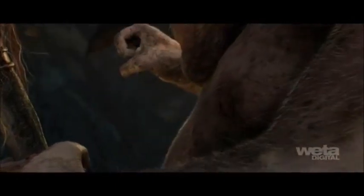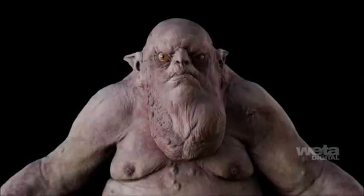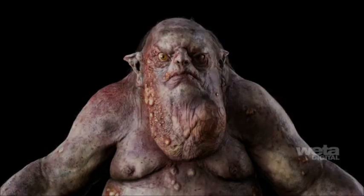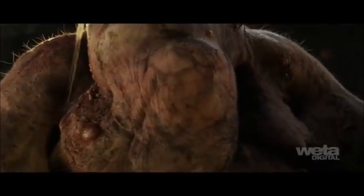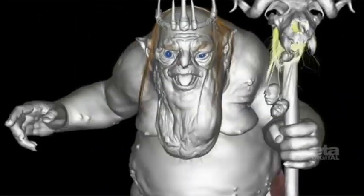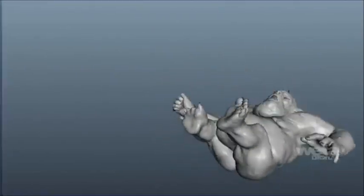We went to the dark depths of our image library for cuts, burns, and bruises. The challenge then became laying out the various texture maps in a way that was suitably disgusting but didn't overwhelm the performance. A prominent feature of the King is his neck wattle, which we simulated to hang with weight and gravity. His fat body also benefited from a simulation pass to give the appropriate amount of jiggle.